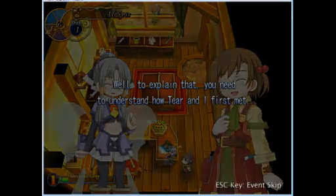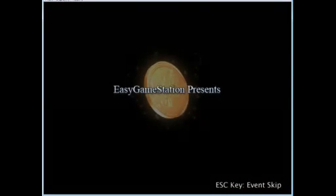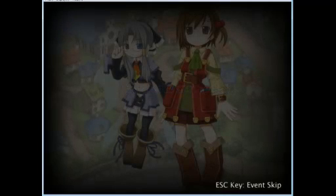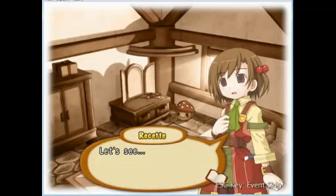Hopefully this cutscene will play correctly. Easy Game Station presents... 'A Tale of a Fairy, a Girl...' Okay, apparently it's there — phew. And how to run an item shop! And great hardships, and Tear wanting to kill you several times over — that's the general idea. I'm not actually sure if I'm pronouncing 'Reseteer' right. I've heard it pronounced 'Reketeer,' which is closer to the pun they try to make on 'Racketeer.' But I can't pronounce Resete's name as Reketeer, so I'll still say Reseteer.